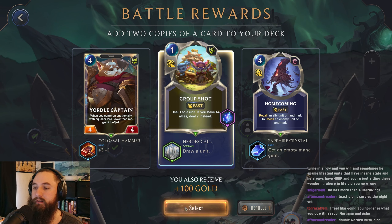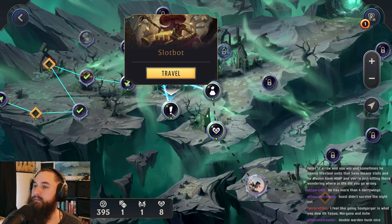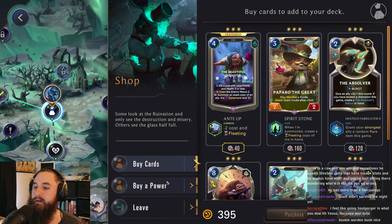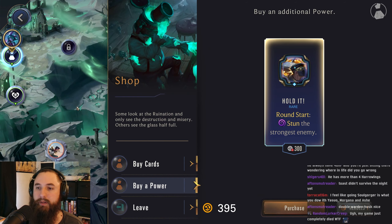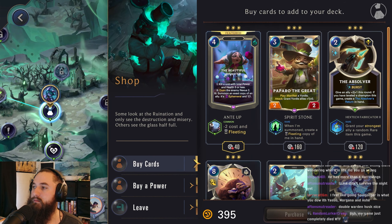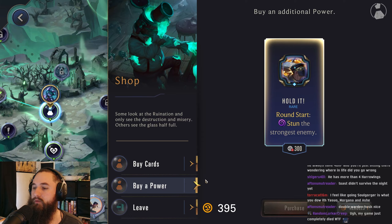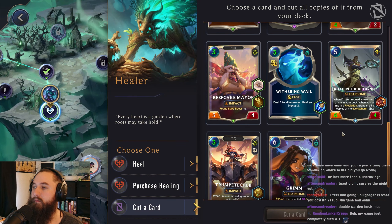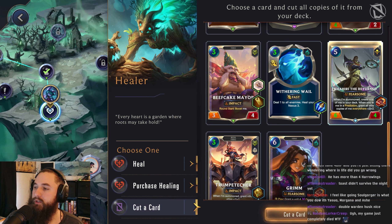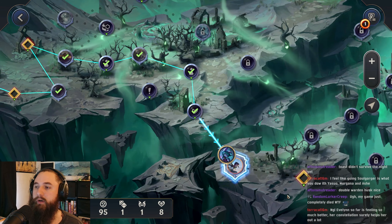Group Shot — pretty good. Gain some more damage. Let's try to go for the shop. Stun the strongest enemy could be good into Fiora — yeah, we can grab that. Healer — we can get rid of the Returned. Yeah, Fiora.